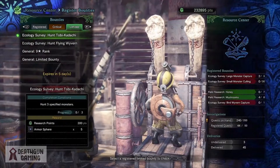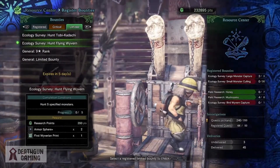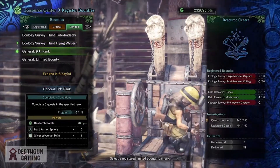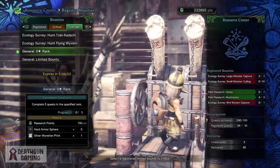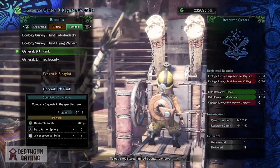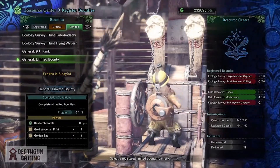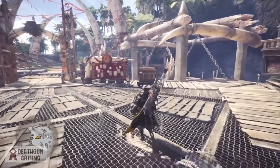Starting off with the limited bounties: first we have an ecology survey to hunt down three Tobi-Kadachi, then another ecology survey to hunt down five flying wyverns, then a general nine-star rank where we have to clear five quests in the nine-star category. Complete all of these and you'll get your Gold White Variant Imprint and your Golden Egg, so highly advise you guys go check this out.